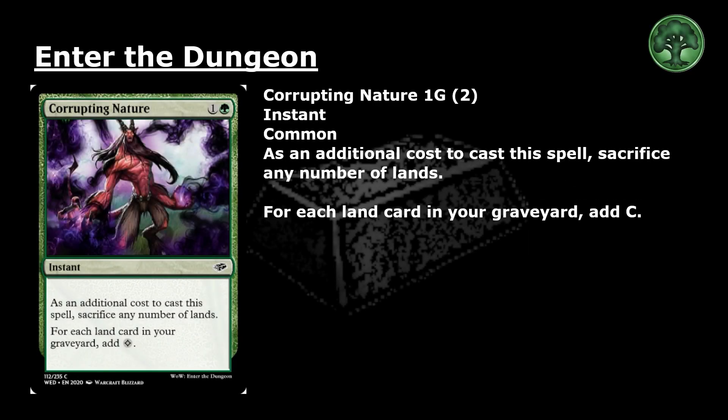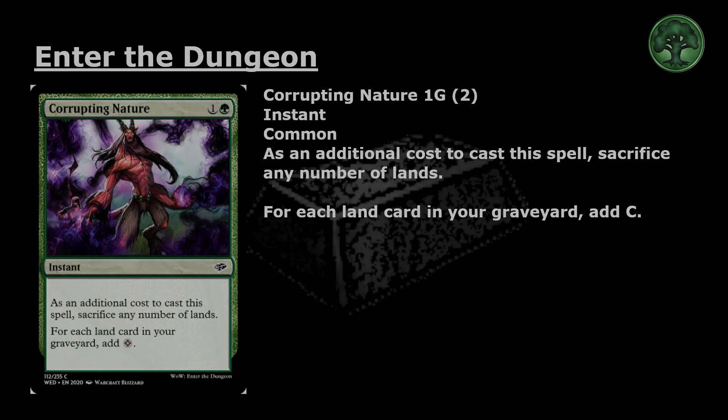Corrupting Nature: 1 and a green for a common instant. As an additional cost to cast this spell, sacrifice any number of lands. For each land card in your graveyard, add one colorless mana.